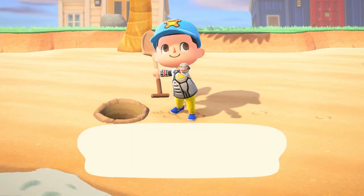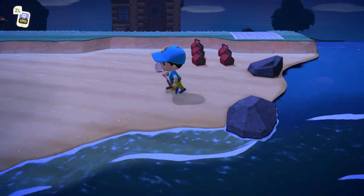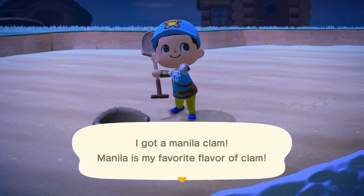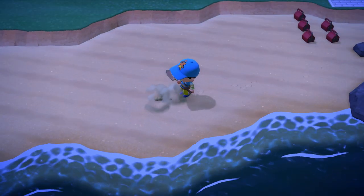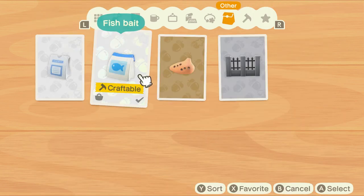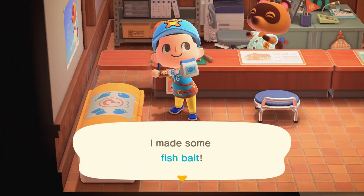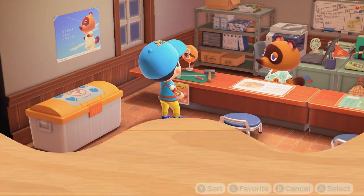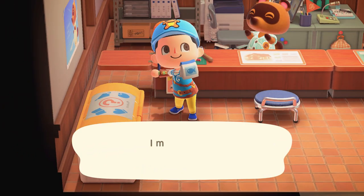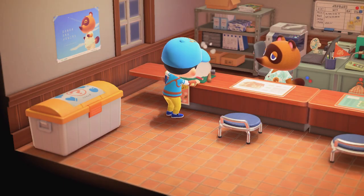The other way is to dig up manila clams. Manila clams are super easy to find on the beach — you can see little bubble water spouts coming out, you just chuck your shovel in there and dig it up. You can get the DIY recipe, take it to a DIY bench, or go to resident services, and you can make some fish bait. You can go to any area — river, pond, pier, sea, clifftop — chuck in this bait, and it will force-spawn a fish for you. Continue chucking in bait until you get the right shadow size for the fish you're looking for.